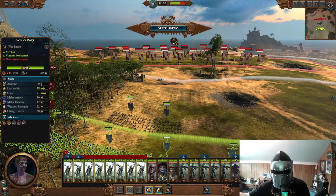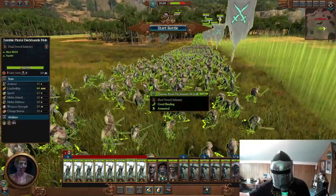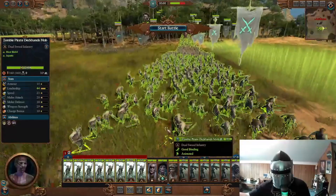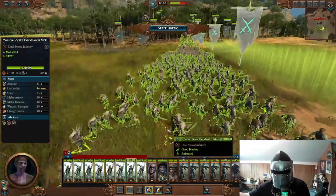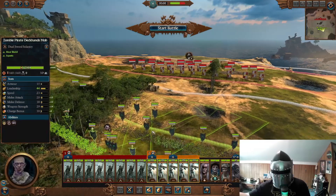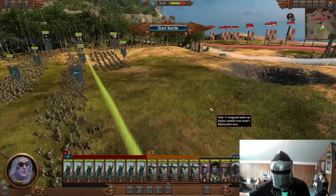Here we are with my tier one. It looks a little basic with all the deckhands, but the zombie deckhands mob are actually very good. They do better with melee — they're able to stay in melee more because they're melee-centric. For my back line, I have the zombie pirate gunnery mob with handguns. They're just like handgunners, but zombies — high armor-piercing missile damage, very good.